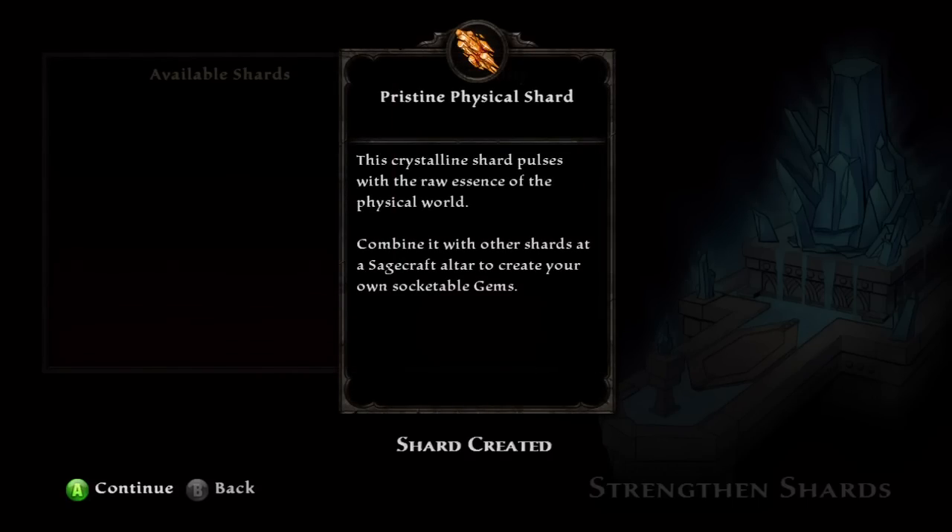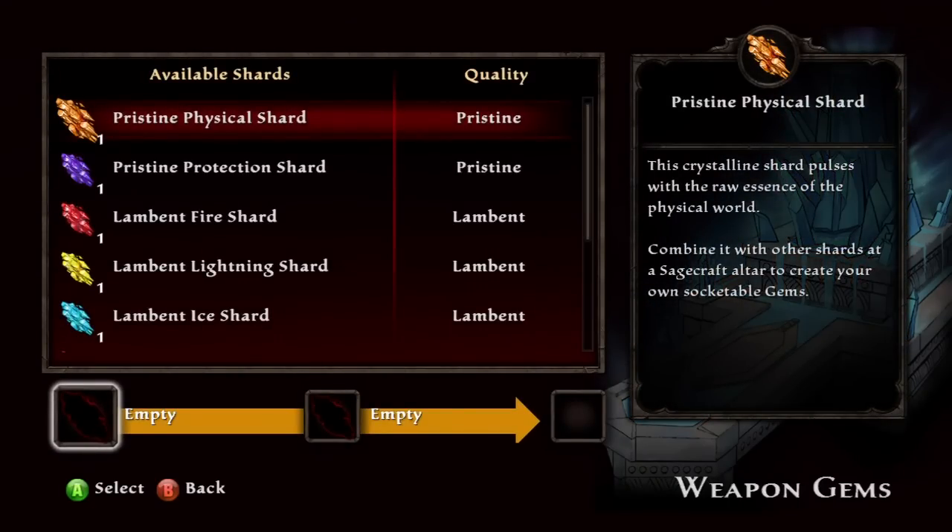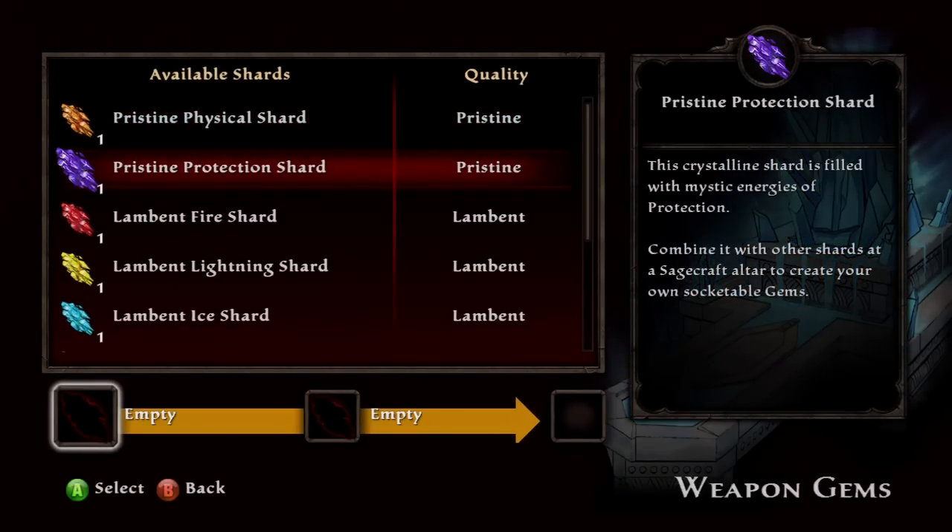I think you need to have at least 2 Lambent Shards to upgrade to 1 Pristine, and then you'll get the achievement. Thanks for watching, rate, comment, subscribe, and I will see you guys later.